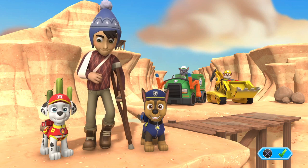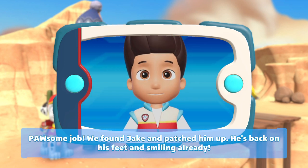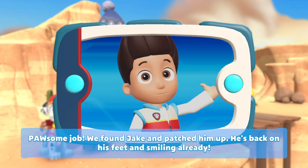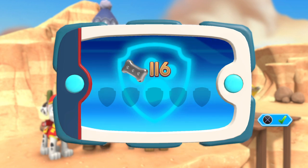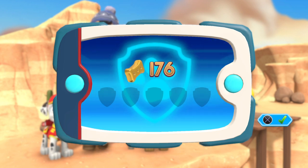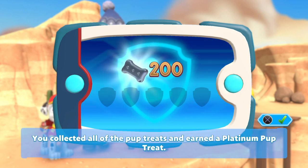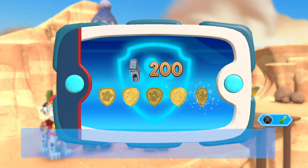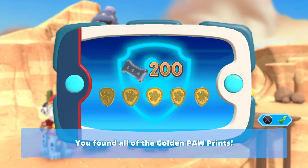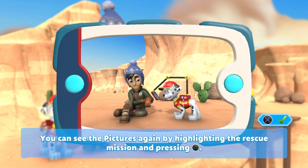And we done it - awesome job! We found Jake and patched him up. He's back on his feet and smiling already. Two hundred doggy treats - you did it, all of the pup treats, and earned a platinum pup treat! And we got five golden paw prints. You found all of the golden paw prints. And a picture - you can see the pictures again by highlighting the rescue mission and pressing Triangle.